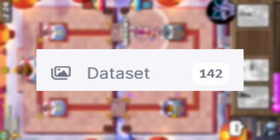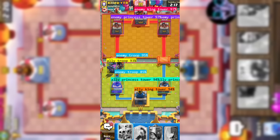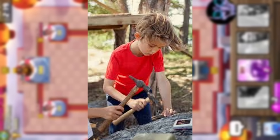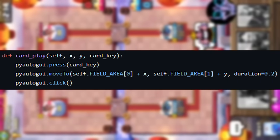I kept annotating and eventually got a decent-ish model to detect allies, enemies, and current towers. I made some simple methods that take a screenshot of a certain region and save it into a desired folder and play a certain card in the desired area.